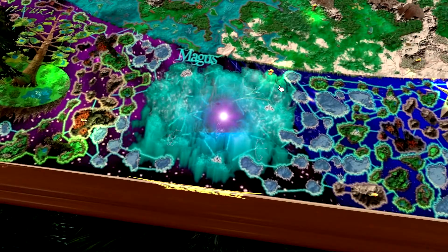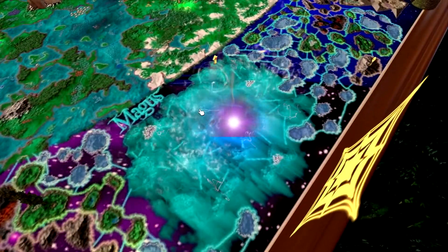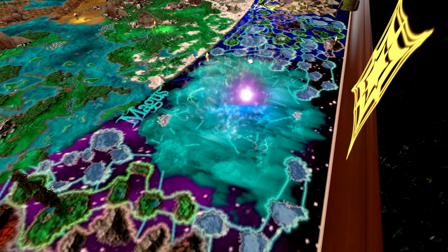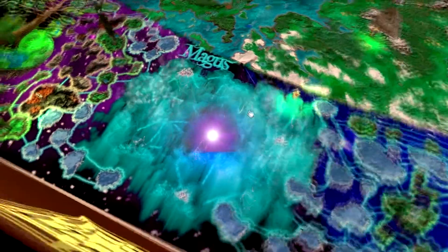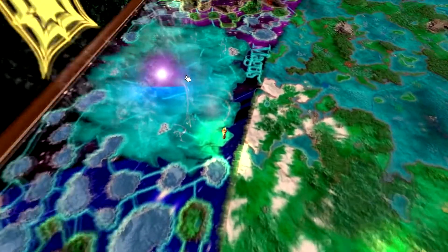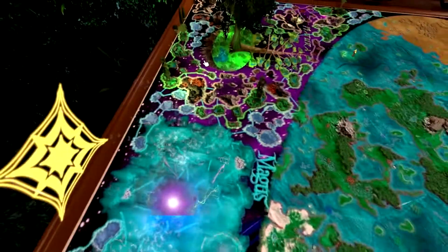We move further to the west — if you can even say that outside in the spheres of magic. We have the realm of Magus, and Magus is flowing with magic. It is the plane of the astral magic type, and it has this glowing sphere in the middle. It's oozing with different types of magic. There are little sprites blowing around, and we have a tornado of magical energy blowing here, and the gate itself is also covered with these little sprites.